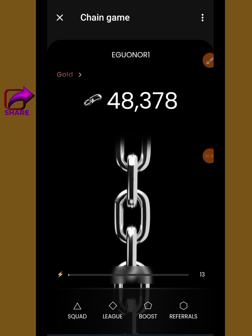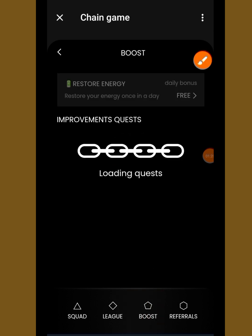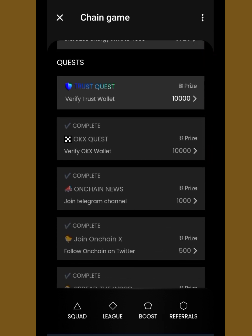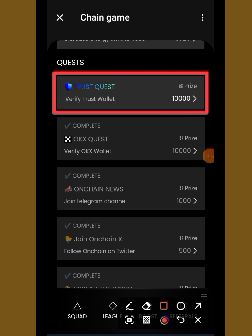Without wasting much time, we are going to tap on Boost. You can see Boost over here. When we tap on Boost, it brings us to a new screen where you can see Quest. You can see that a Trust Quest is listed under Quest. We are going to perform these tasks together.